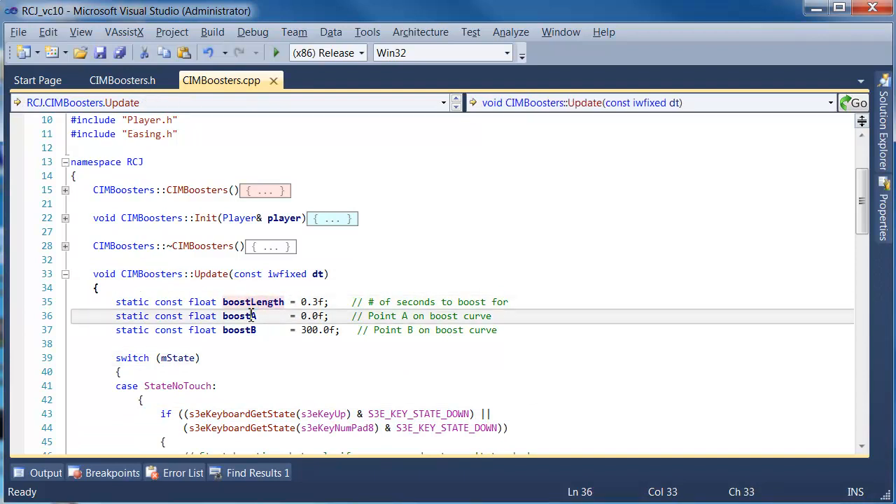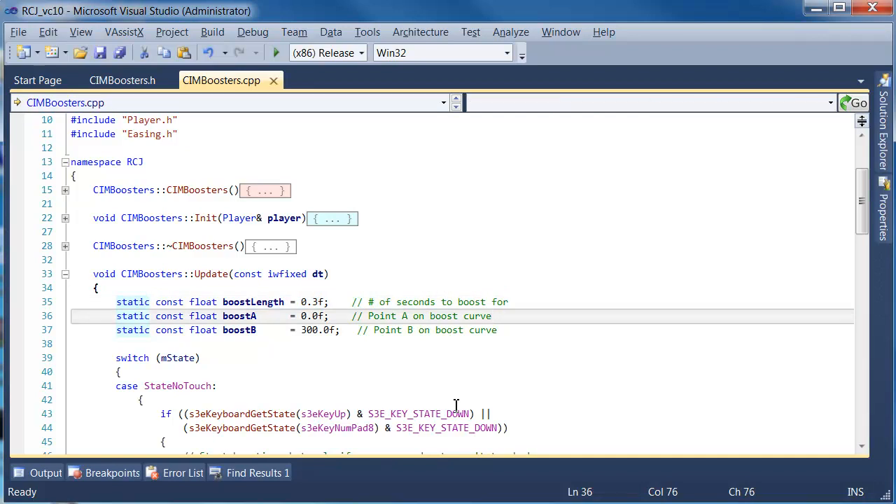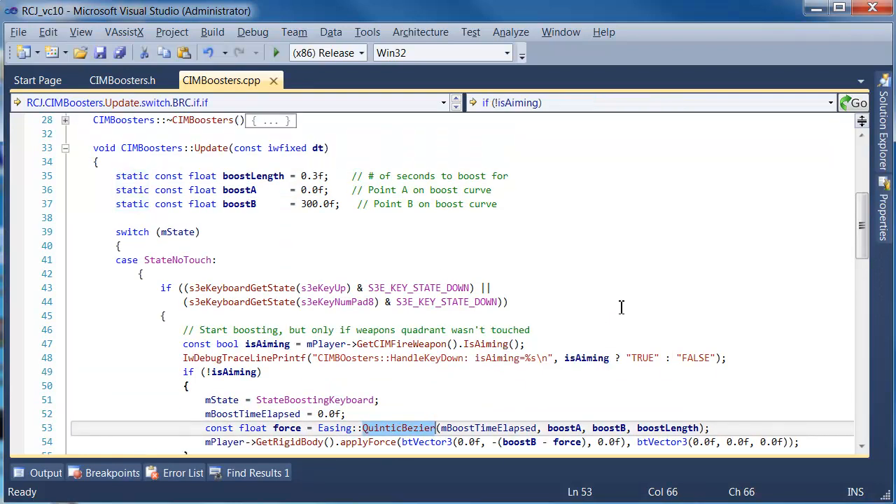In the update function, we have three constants: boost length, boost A, and boost B. Boost length currently boosts for 0.3 seconds — a very short boost every time you press the key. That's why you see the player jump up repeatedly each time I hit the key. However, if I held the key down, nothing happens because it only applies the boost once over a small period of time. Boost A is point A on the boost curve, and boost B is point B, using easing from value A to value B over a Quintic Bezier curve, which gives a nice easing motion.